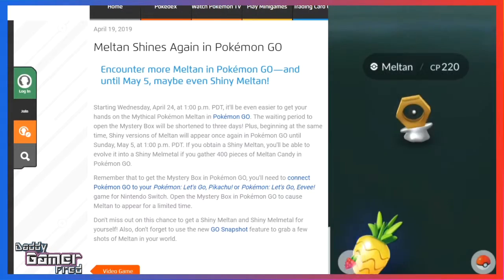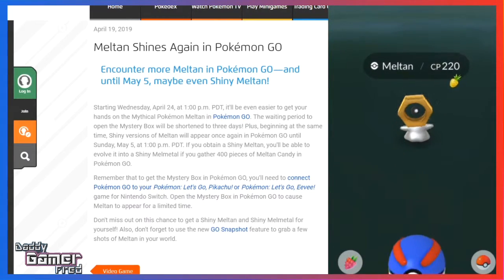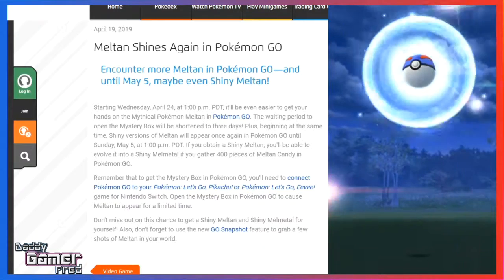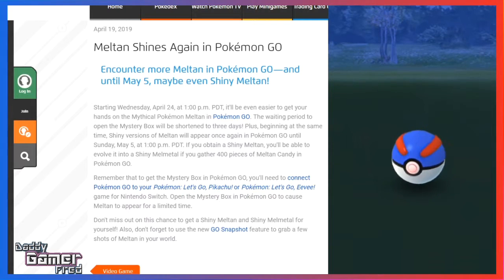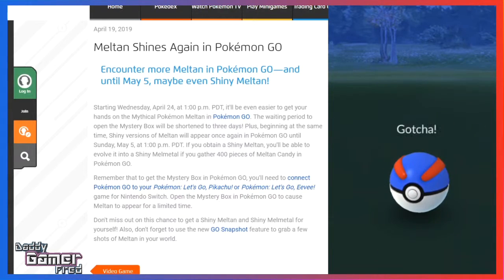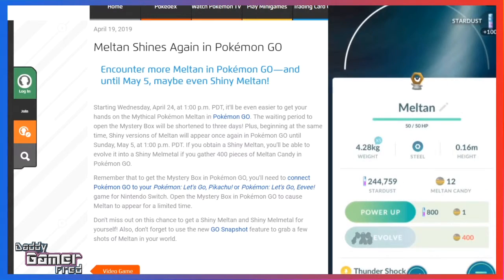There is a way to get a Meltan without the Let's Go games by completing the Meltan Special Research quest inside Pokémon GO, but you only get one Meltan and five candies from it — nowhere near the 400 candies needed to evolve Meltan into Melmetal. To catch more you would still need a Nintendo Switch with a copy of Let's Go Pikachu or Let's Go Eevee.